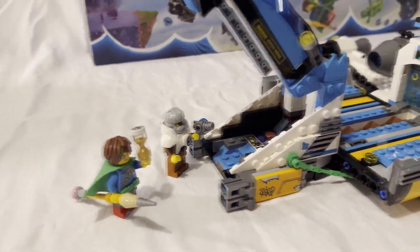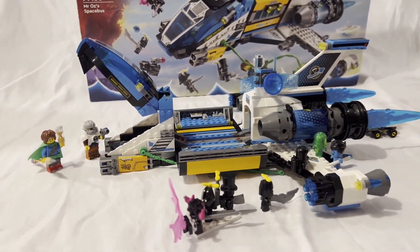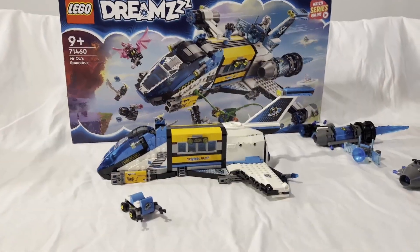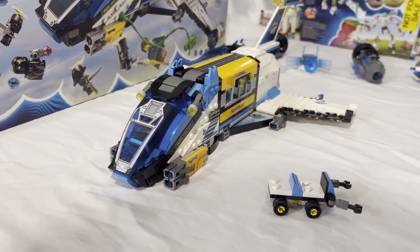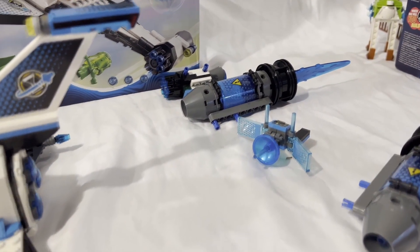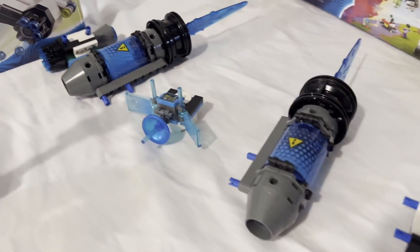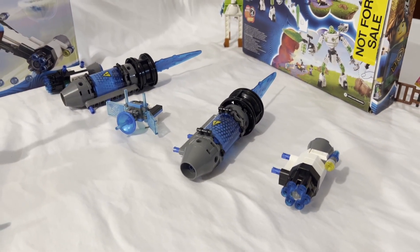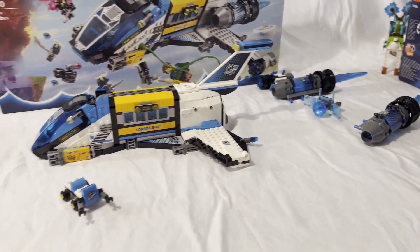The set comes with a lot of interior space, a small side rover build, and a really cool cockpit area. The only odd thing was a green rubber rope piece I'd never seen before. The set has a lot to it — there's a cannon on top that pulls off and becomes a satellite. A lot of the side customization pieces can just be removed to have a base spaceship, which is really unique. There's a lot of customization and choices you can make.